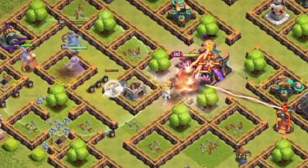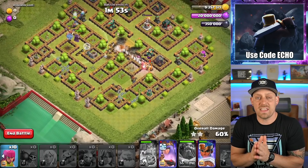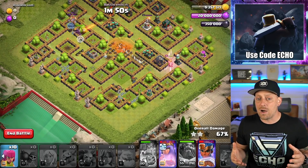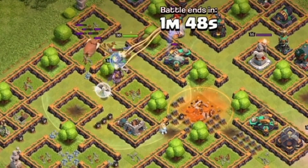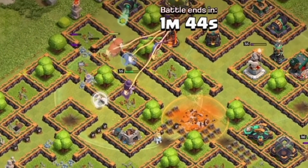The King is going to be taking down that Town Hall, hit by the Scattershots, but it's okay. The King has a lot of HP, especially at level 80, and right now the Warden and the Queen are just going to organically rotate themselves up to the north and then back down towards the eastern side of the base.